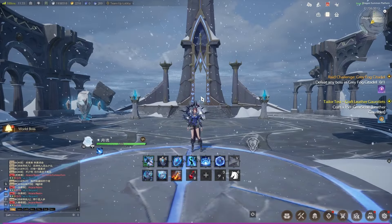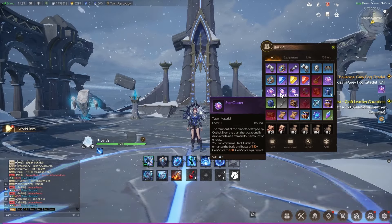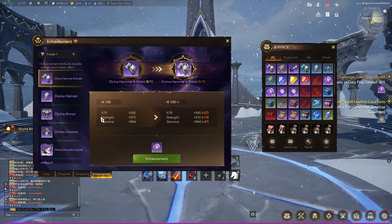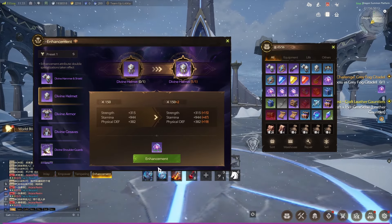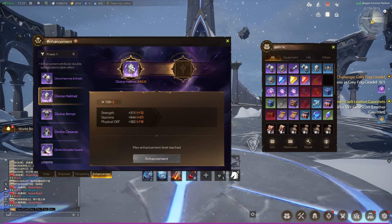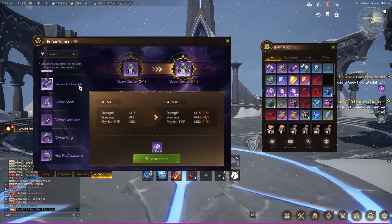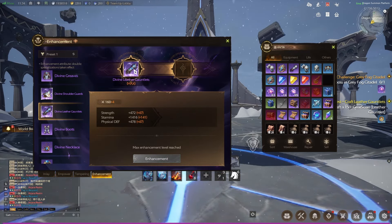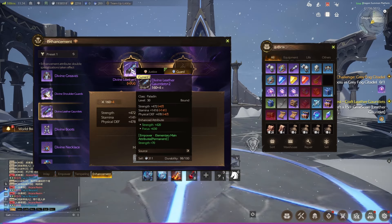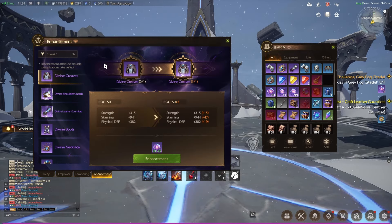Number three: Star Clusters. You're able to upgrade your gear using star cores, allowing you to upgrade gear to plus one. This is 150 gear, which can be upgraded once. If I look for a piece of 160 gear, it's been upgraded twice. So 160 gear can be upgraded twice whereas 150 gear can only be upgraded once. That's part of the information.